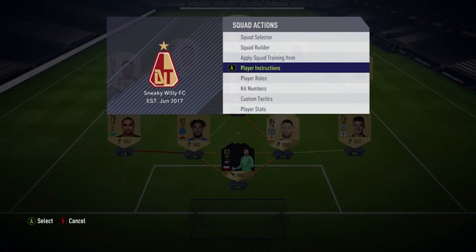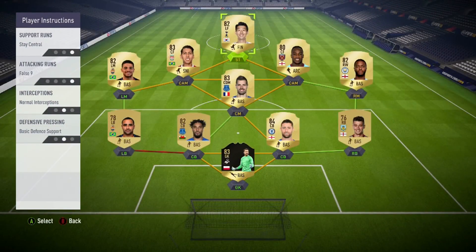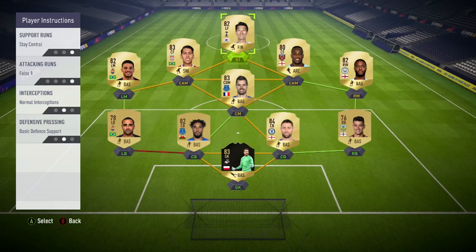For these player instructions, you're going to want to stay central and false nine on your center forward, your striker. Why do you want false nine? Not a lot of people use this - normally they go getting behind or target man. I think false nine gets overlooked a little bit. You want false nine so he pulls back a little bit deeper to link up with play. Otherwise he can get isolated if you leave him as target man or get in behind particularly. You don't want that because he's just going to make runs that you aren't going to be able to pick out because the two CAMs sit quite wide from your forward and you can't really link up with him.